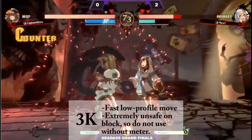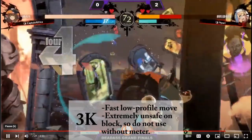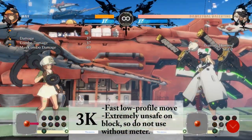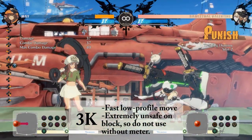Your 3K is a very fast way to get in and open up combos with meter. This move is extremely unsafe on block, so do not use it without meter.